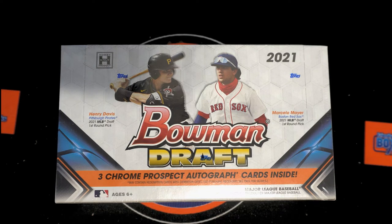All right, here we go with Bowman Draft box 107. We're going to take our team owner names and team names, randomize them seven times each on separate occasions, pair them up on the spreadsheet. Let's see what everybody's got, let's go.